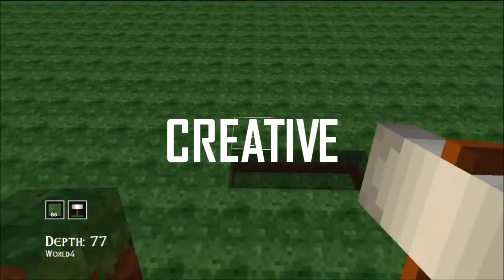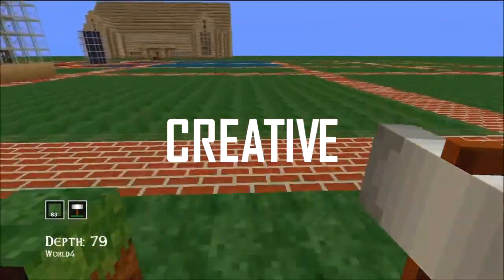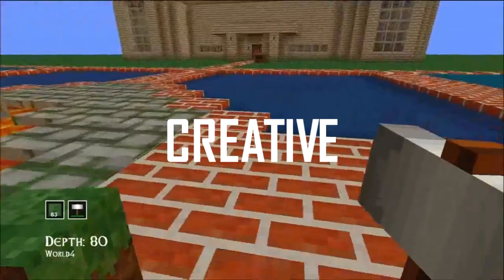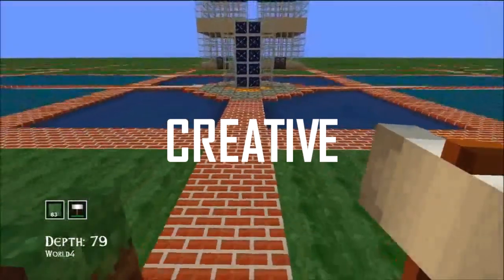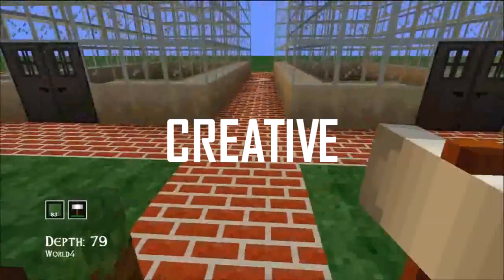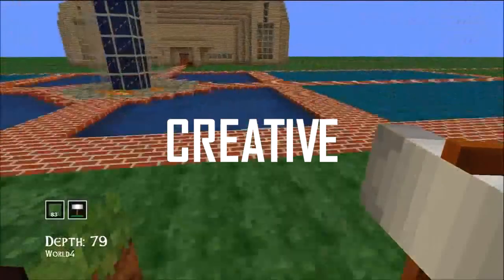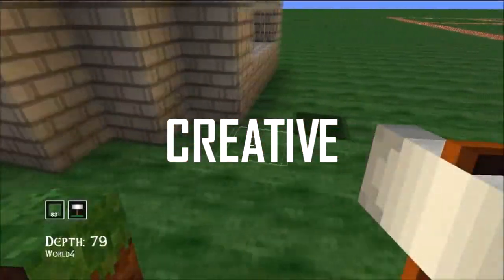Creative mode is where Total Miner really shines, much like Minecraft's creative mode that lets you select from all the blocks and items in the game. But one thing Total Miner lets you do that Minecraft doesn't — or at least without mods — is the ability to copy and paste, select sets, place them around, flood fill, and many more awesome features to build with.